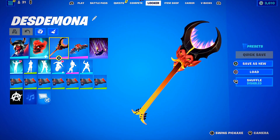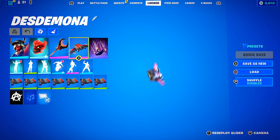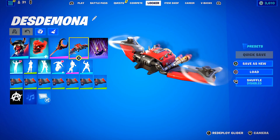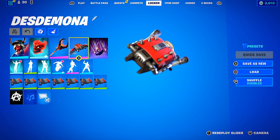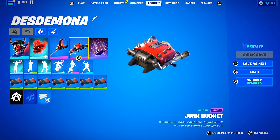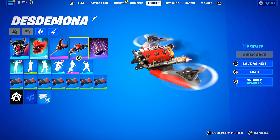The Burning Axe has a nice swing to it — awesome axe, just of course matches the vibe. With those overalls it seems like she would be a handy dandy person, so we have the Junk Bucket glider from the Storm Scavenger set. Colors match perfectly.